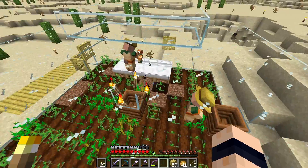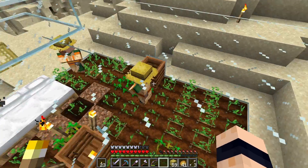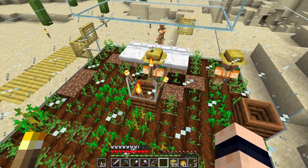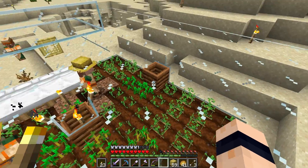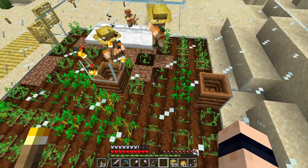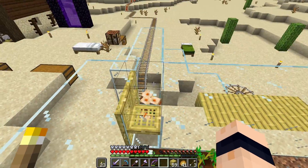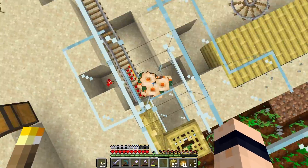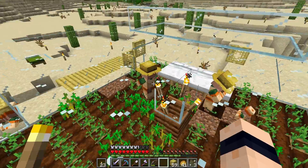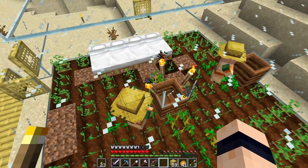There needs to be more beds than villagers essentially. What they need is food — they don't necessarily need a job, but in order to get the food you would want a farmer villager. A composter is how we get a farmer villager. That's the reason why we've got two composters and two farmers, so they can keep feeding themselves. The villagers being transported don't need feeding, but the breeders need to be happy so they want to breed.